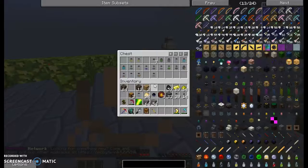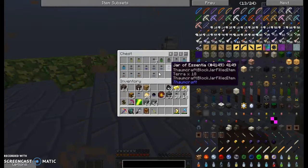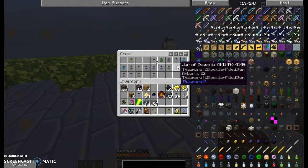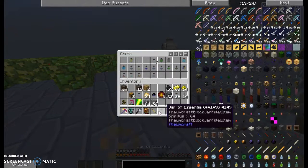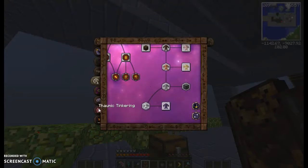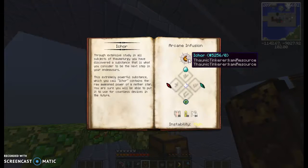I might have enough for some eye chore. It's pretty unstable so I need to modify the altar. Let me see what I need — I need a Spiritus. Yes, I have a Spiritus. And what is the last one? Humanus.